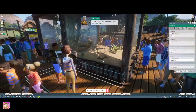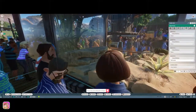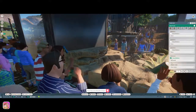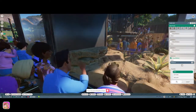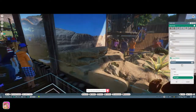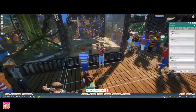We can also add an exhibit education board - pop them down near exhibits to teach your guests about them. I'm trying to do the window options first. We have to hit okay first. I want the 3D facade - come on, give me something. Not 3D... that is super cool! I like it a lot.